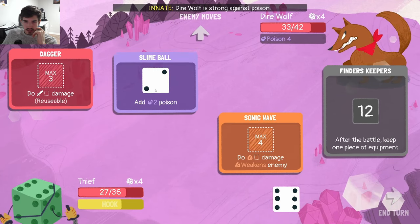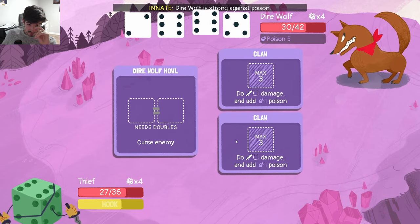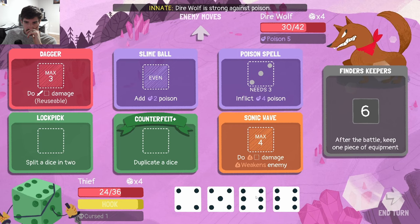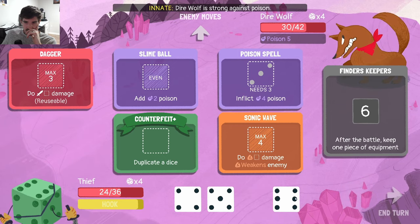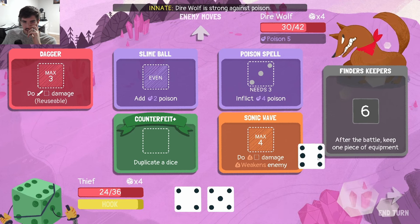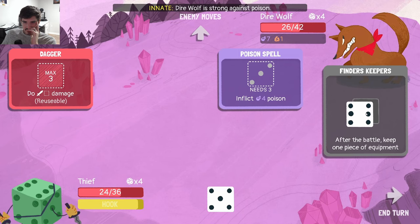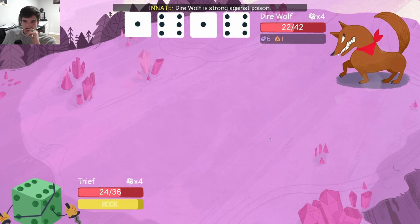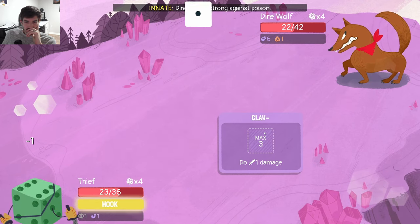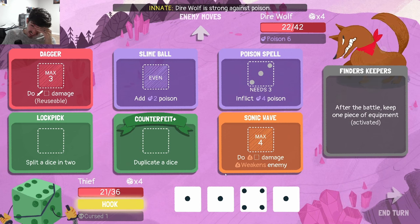We go here, go here. Thinking about it, probably should have run Sonic Wave on one of those threes — that was a little goofy. So we're cursed, we got to be a little cautious there. That's going to screw with the turn significantly. Let's throw in the six here and get Finder's Keepers — we could do this, go here, go here, we'll go six. He's taking very little damage from poison. Another double six? What is going on here? At least we're not taking a lot of damage — that's the silver lining. Three ones is brutal.